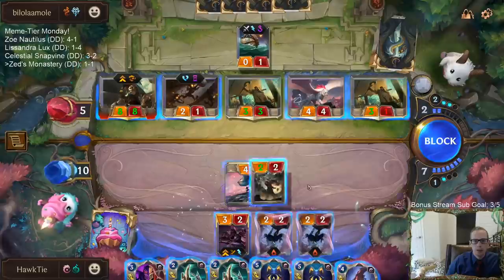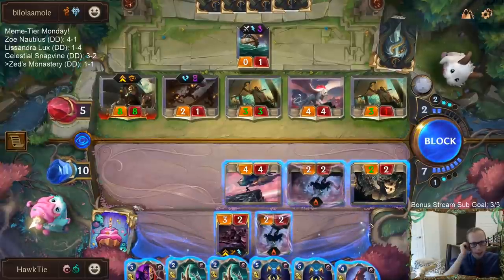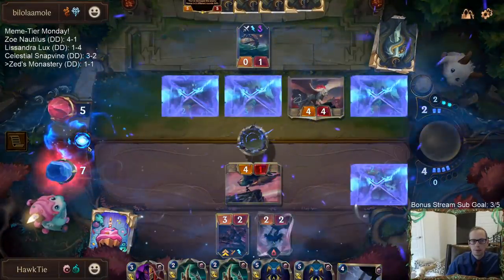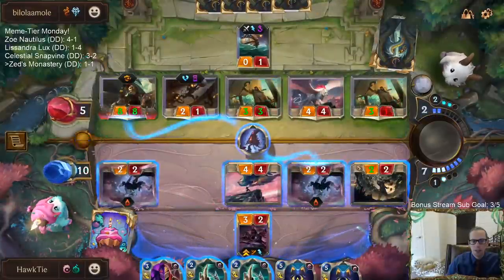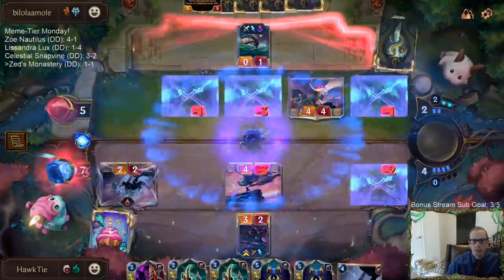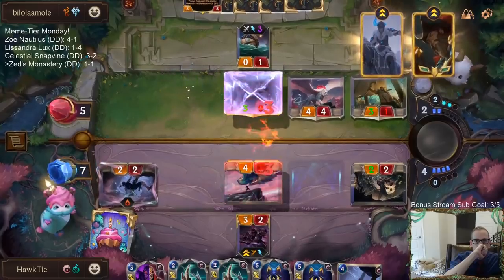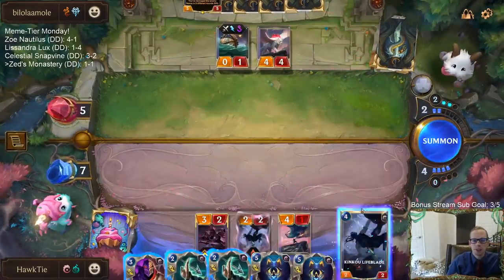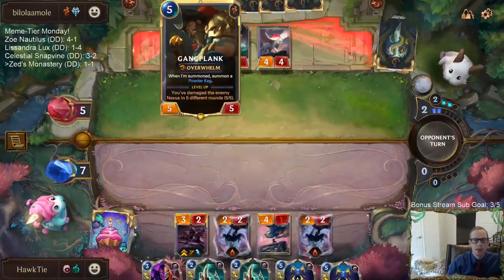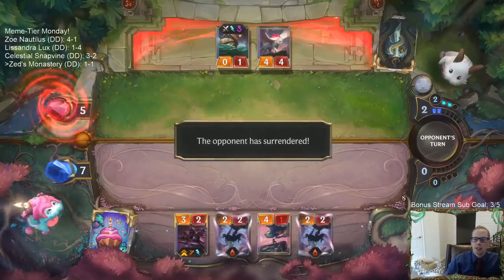Block there, block there, block there — I take three. If they have something that stops this Homecoming, we're kind of dead anyway. Putting Gangplank first is not the play — you had to put the Monkey first, do Nexus damage, then Gangplank levels up and would be bigger. But alright, we'll take the win!